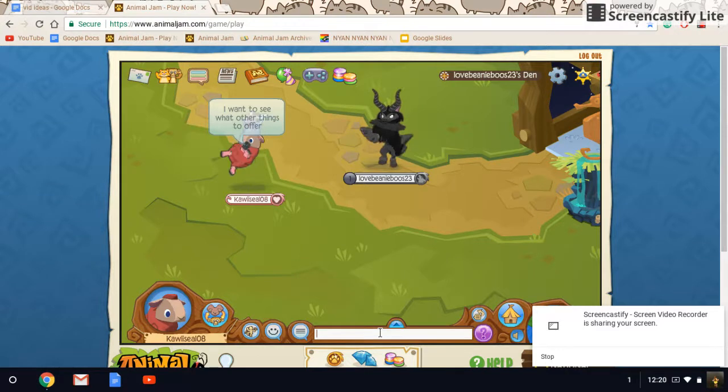Beanie Boos? Oh my gosh! A Masterpiece Token? Wow! Those are really rare. I might accept that. A bow and arrows and a green worn — I'm sorry, but no. I really want that Masterpiece Token, but no.